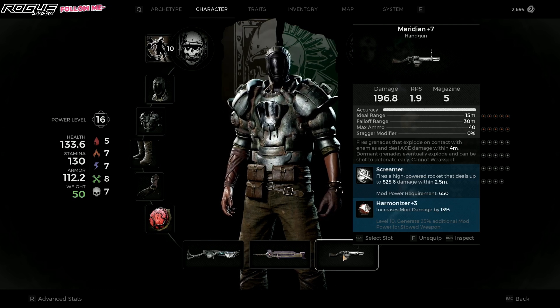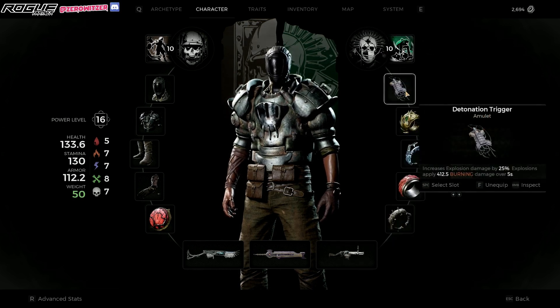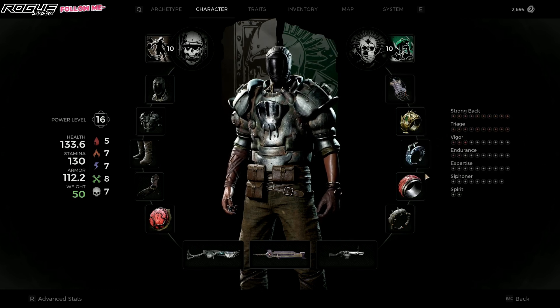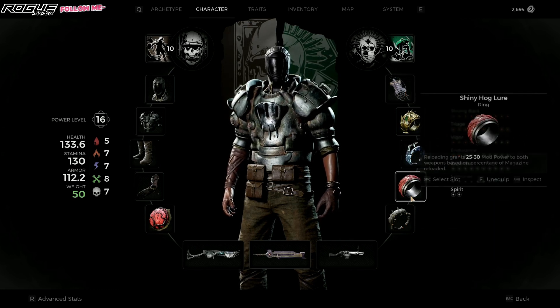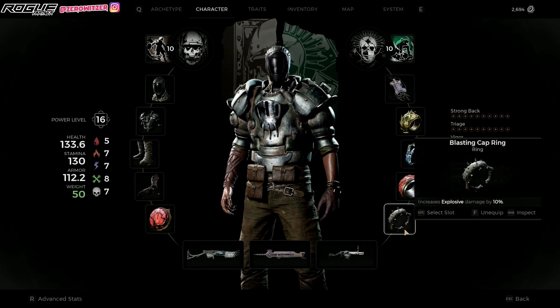I upgraded it until level 7, so this is the current damage. You do have 5 magazines, and on top of that you also have 5 mod charges, which is very, very nice. I also increased the mod damage — I have a harmonizer in it, and I'm also using detonation trigger, because we're doing explosion for more mod damage and more explosive damage.